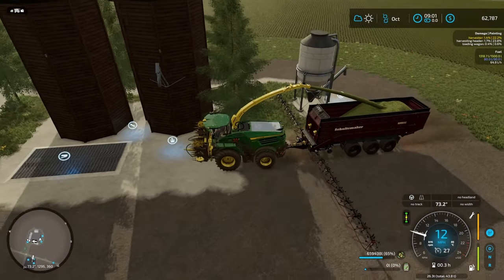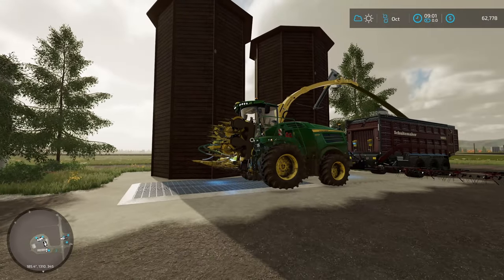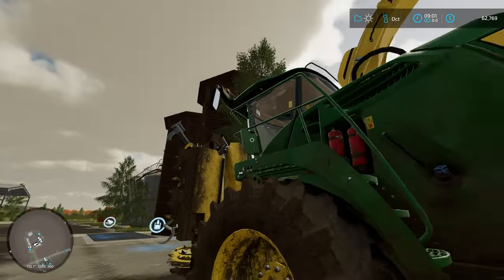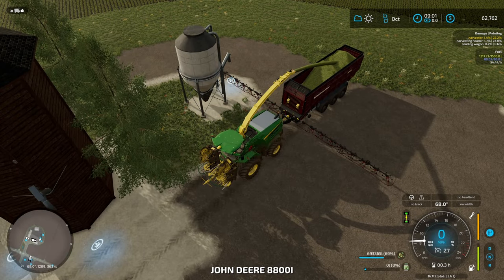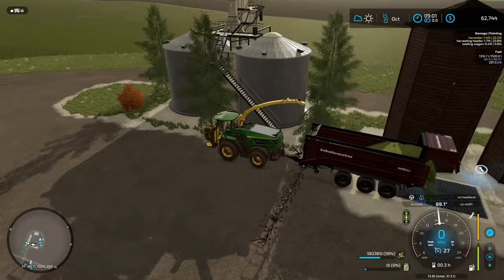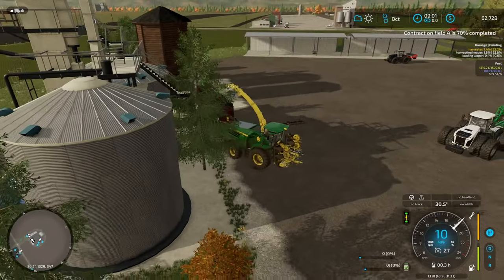That is loud — is it coming from the harvester? It is, that's loud. It's finally done — 701,000 liters of chaff. Heck yeah! Who needs to mow grass when you got corn? Dump it all in there. I'm curious to see — well, it's going to be more than a million, that's for sure. Looks like maybe a two million liter capacity, because I'm about halfway. I should pretty much fold the whole entire field into it.